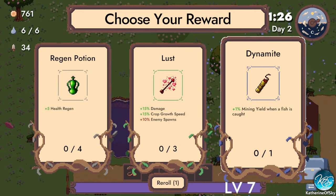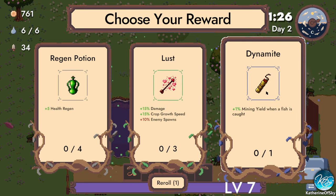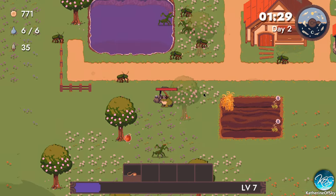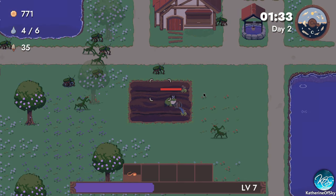We're going to have a lot of extra coins because we forgot to pick them up. So now we've got to do a lot of fishing today so that we can level up. Damage, crop growth speed, enemy spawns — ooh, plus mining yield when a fish is caught. What an odd idea! And there are also plus future gains to mining stuff — at first when you read it, it's like, what does that mean?